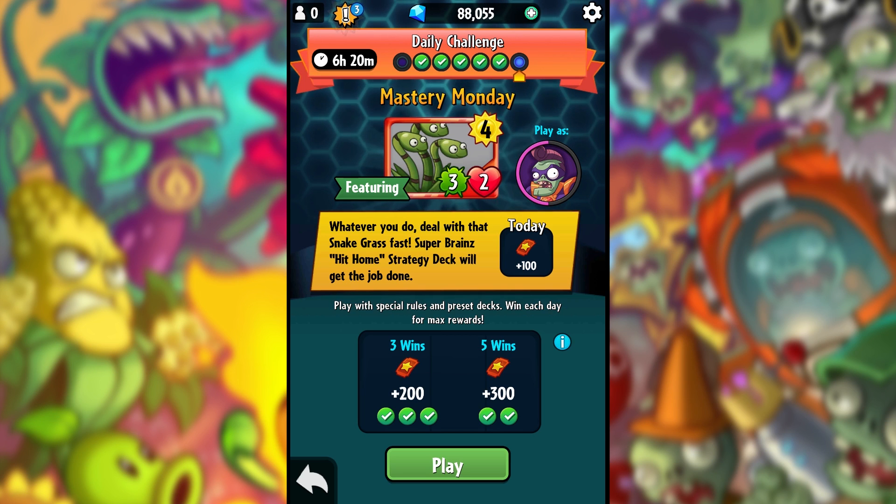For three wins in the week you get 200 tickets, and for five wins you get 300 tickets. So in total, just for doing all seven daily challenges, you've already got 1,200 tickets. That's not including multiplayer bonuses where you can get 10x the hero, potentially an extra 150 tickets per day. This is a really good way to unlock event cards.